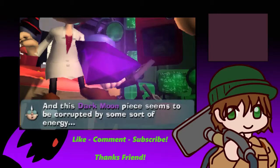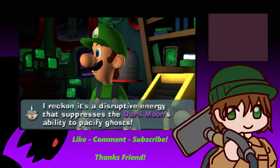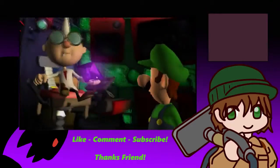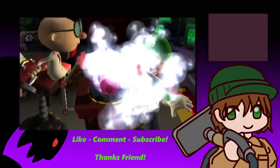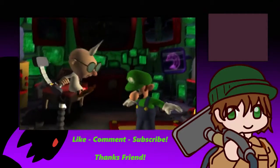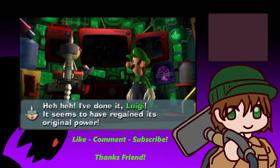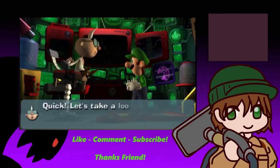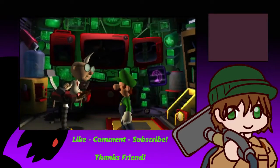And this Dark Moon piece seems to be corrupted by some sort of energy. I reckon it's a disruptive energy that suppresses the Dark Moon's ability to pacify ghosts. But lucky for us, I've got inventions for all kinds of situations. I've done it, Luigi. It seems to have regained its original power. And did you hear that whooshing noise outside, youngster? All the fog around this bunker is gone. Quick, let's take a look at a map of Evershade Valley.